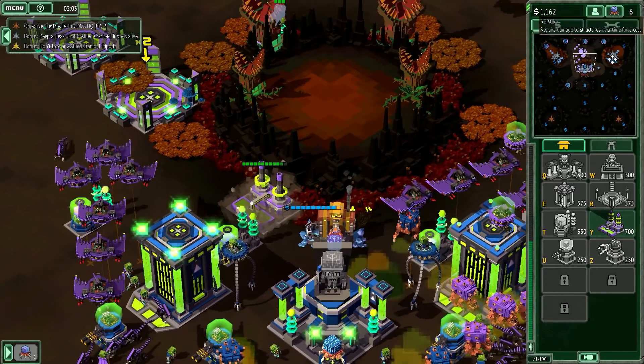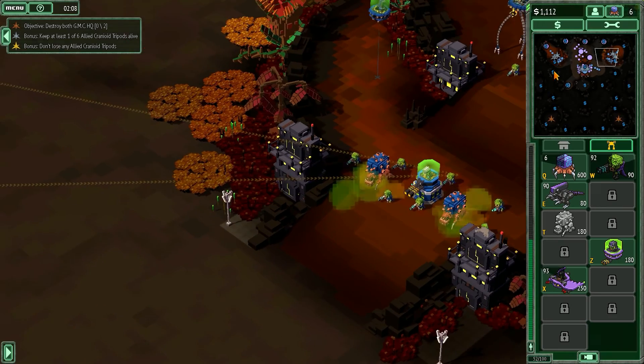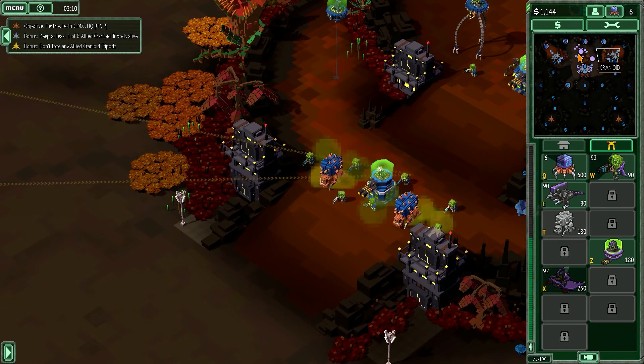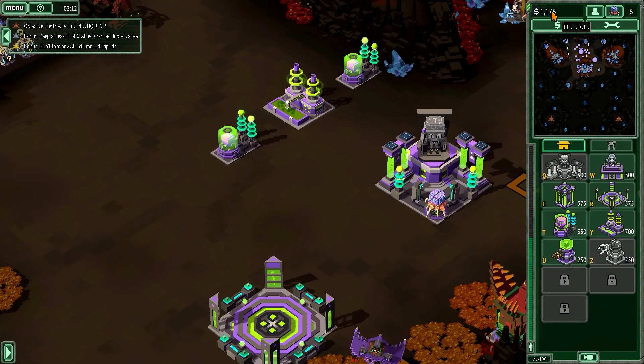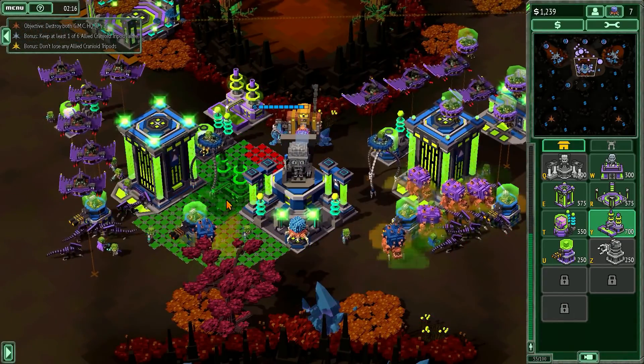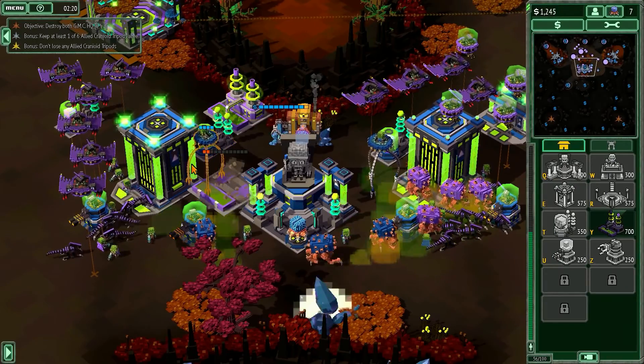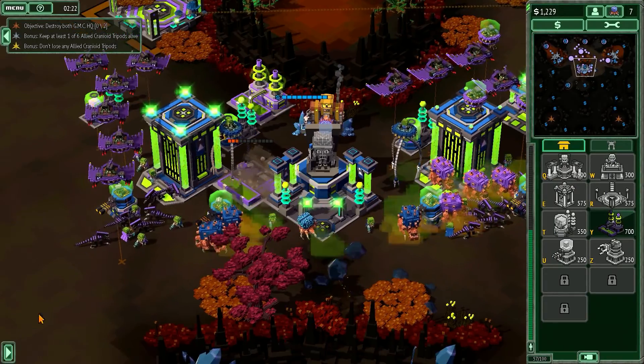We do have a little bit of defenses here now. Let's send some reinforcements over here. Our resources are looking okay. Let's block this guy in so he doesn't run out.